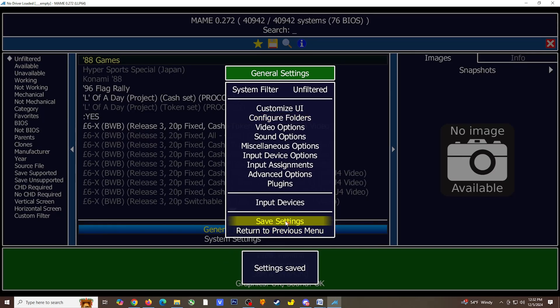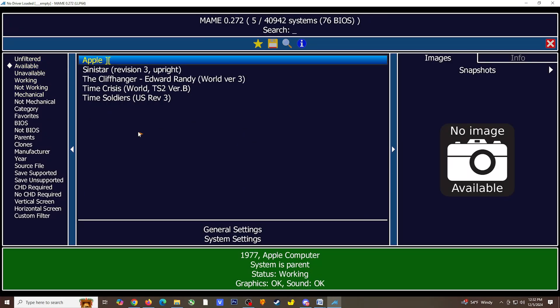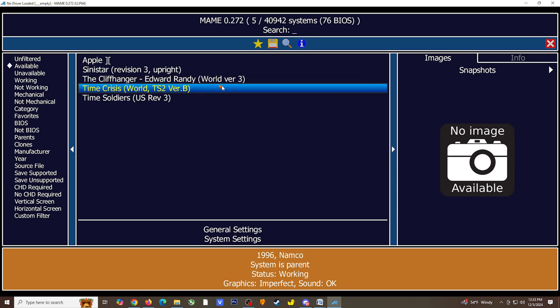Select Save Settings and then Return to Previous Menu — this should bring you back to the main screen. To confirm your games have been detected, select Available on the left panel. If the games were detected, they will show in the middle panel. When you select a game or system, a panel will appear at the bottom confirming its status. Green means it's working, orange means it's working but has some imperfections, and red means it's not working.